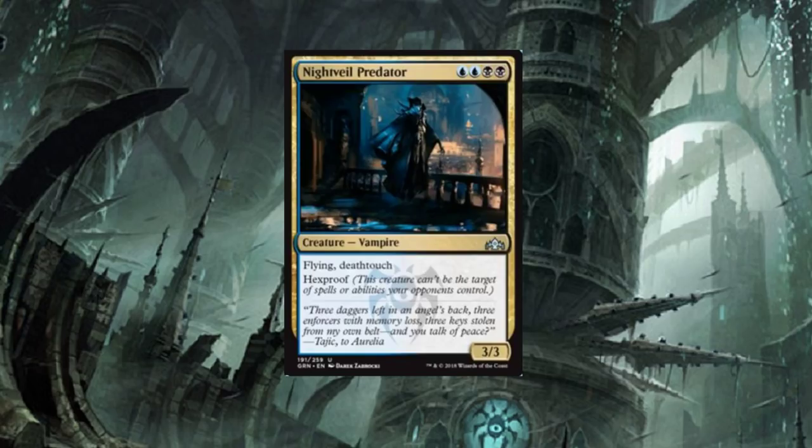Nightveil Predator — I like this card. Flying, Deathtouch, Hexproof. Yes, yes, yes. That's raw power — it's like a hemi under the engine. It's a four-drop Vampire with all three of those abilities, which are always sought after. The only downside is it's a 3/3. If it were a 4/4 this thing would be insane, but 3/3 is not bad either because it's got Hexproof — can't even be targeted. You're definitely going to need cards that make opponents sacrifice creatures to deal with this thing. Pump it up since it has Flying, Deathtouch, and Hexproof — a lot of fun.